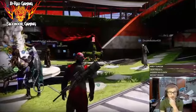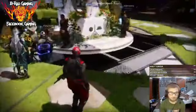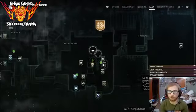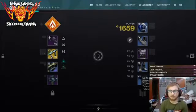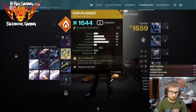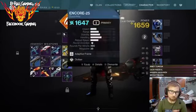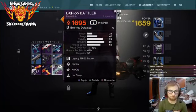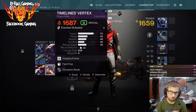I found the Drifter. He's the guy who gives you Gambit Bounties — the guy who was doing this stuff like a Cabal on the field before the match started.